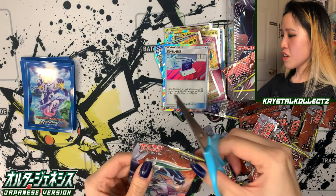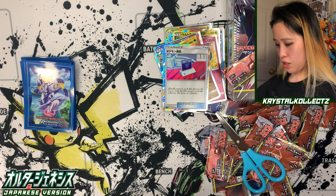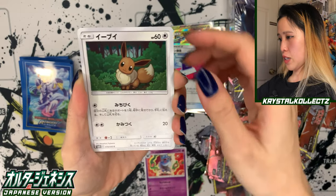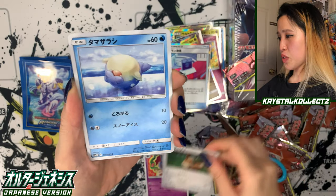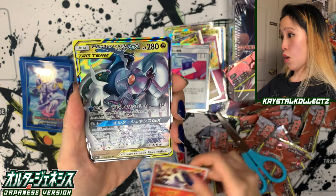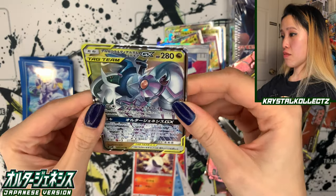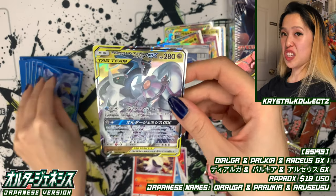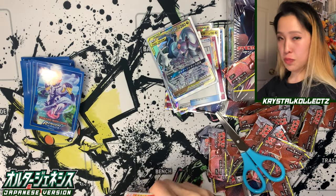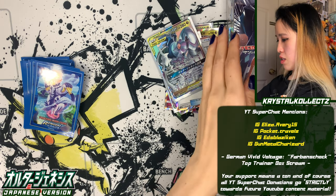Last pack of this first box. We got Swoop, Eevee — really cute — and Celio looking like it's having a grand time. We got a nice GX — that's GX number three. We got Dialga, Palkia, and Arceus GX. I just need this in full art form or that alternative artwork. So that's box one — we're going to move all the scraps to the side. Sayonara! Now on to the second box.